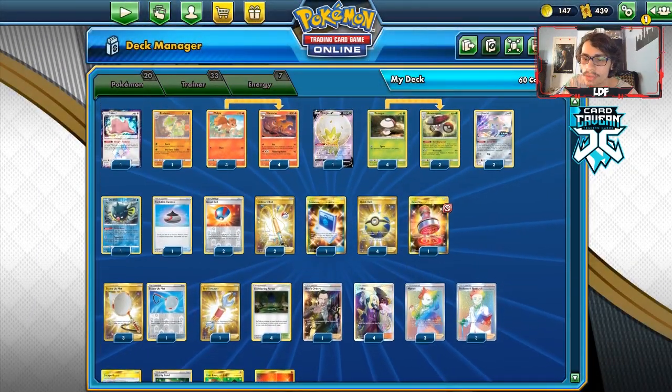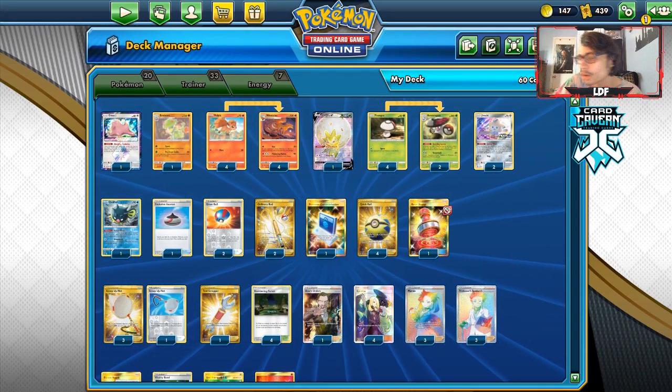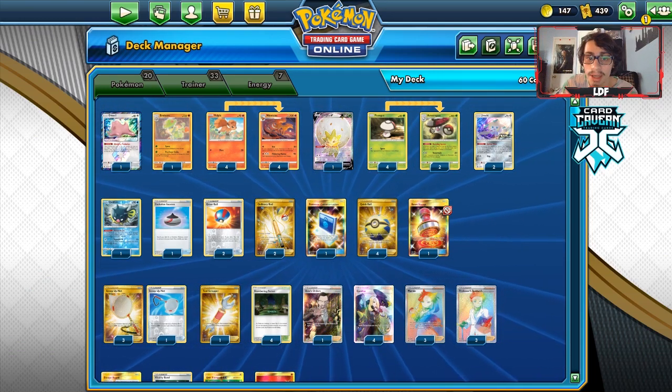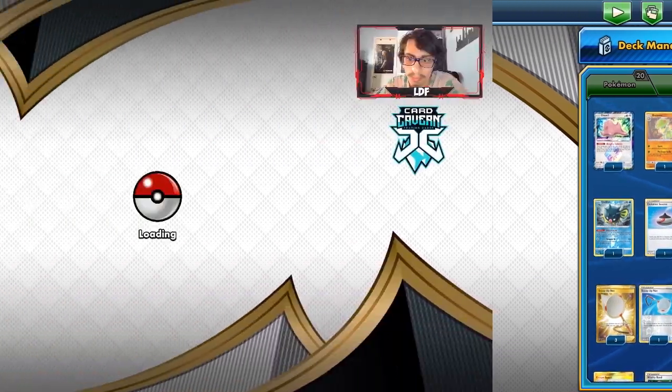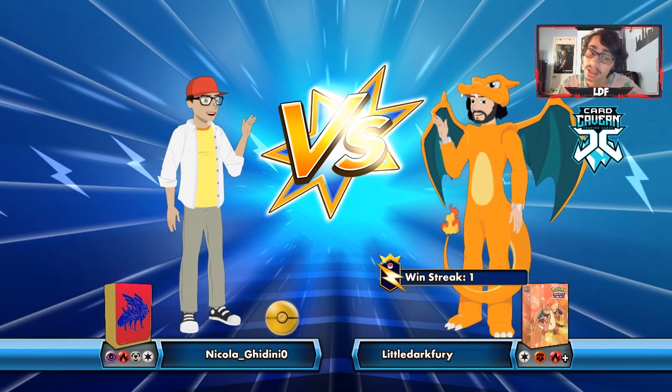I'm playing three Ditto just in case we need the Breloom option, and four basic Fire Energies. It's kind of funny because Nine Tails and Amoonguss used to be its own archetype in Legacy format, which is hilarious. But let's try the deck out and see if we can win some games.